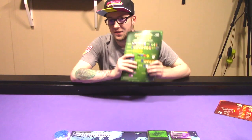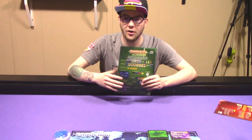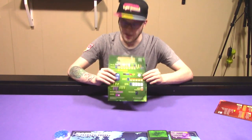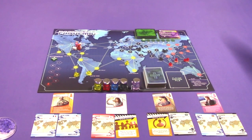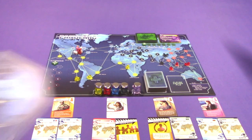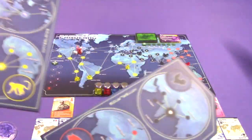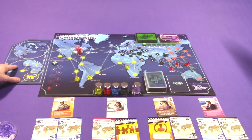Next up is State of Emergency. The main challenge it brings is the Hinterlands Challenge. For setup, take the two side boards — one side shows blue and yellow, the other shows black and red — and place them on the sides of the board closest to their corresponding color.